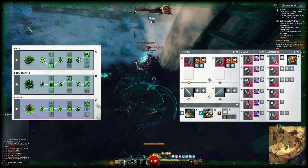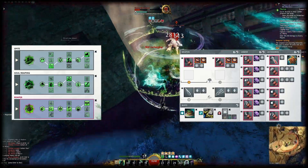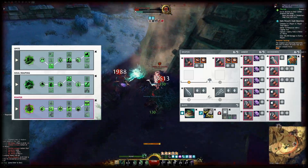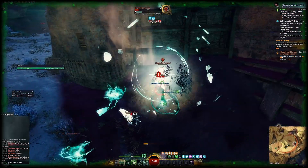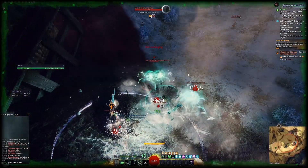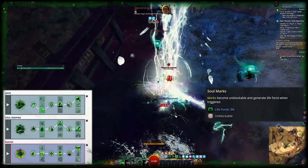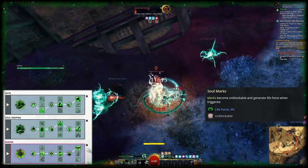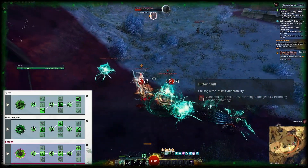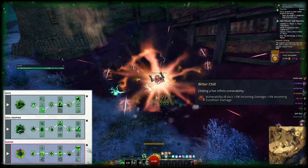Through the access to Reaper Shroud, Reaper is pretty tanky on its own. However, if you want to solo harder content in open world, it can still make sense to make the build more forgiving so that you can sustain on your own. The first major step to increase survivability on Reaper is to use Staff as a secondary weapon. This gives you 1,200 range on all your weapon skills and synergizes well with the kit of the build. Then in Soul Reaping, switch from Unyielding Blast to Soul Marks to gain life force on your staff skills. Since we'll be losing access to vulnerability from Shroud skill 1, we'll also switch to Bitter Chill in Spite — this applies vulnerability whenever we apply chill, and we apply a lot of it.